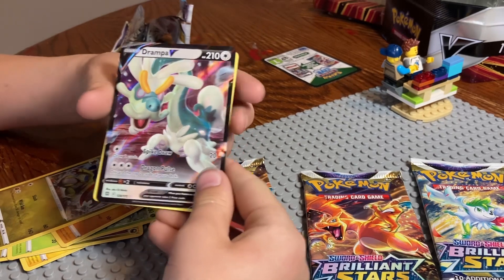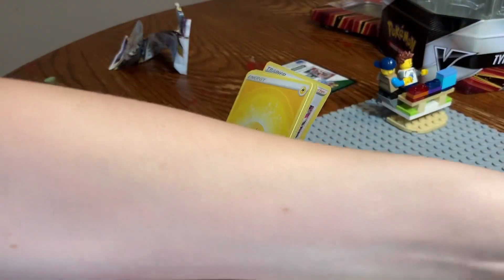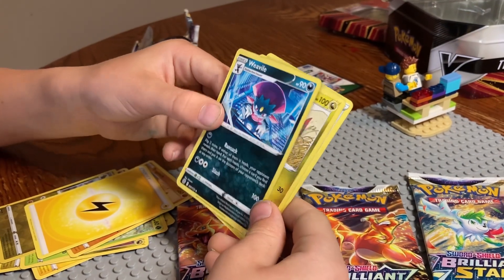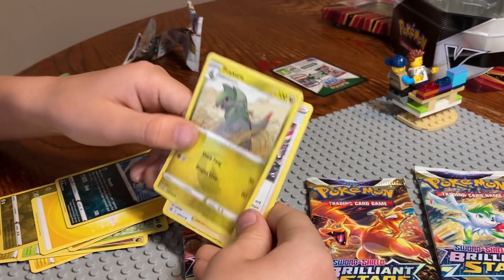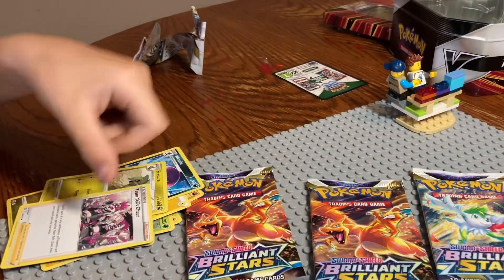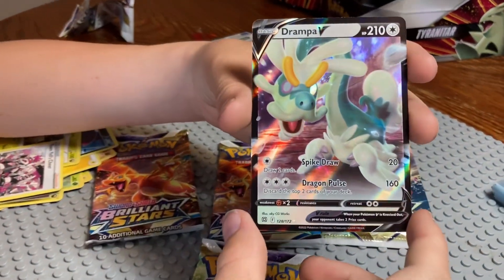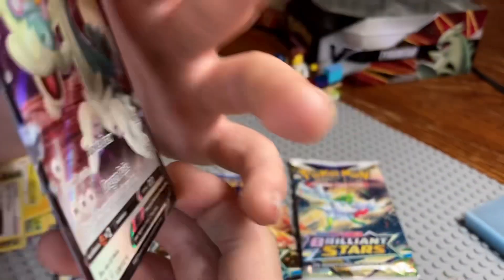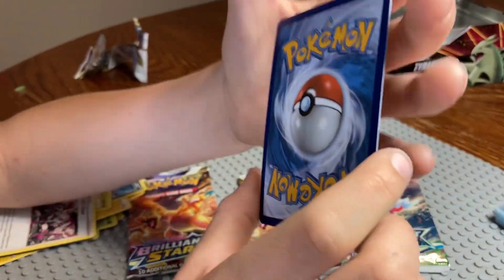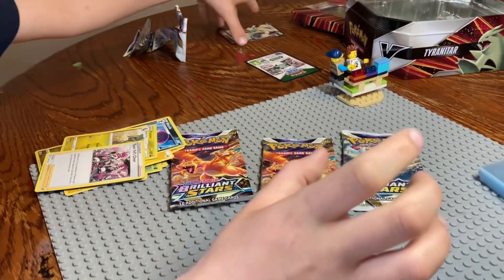Oh, that's a holo — a reverse holo, I think is what they call this. Drampa V. Drampa! Got a Drampa, got a Drampa. We got an Emolga. Weavile. Team Yell's Cheer. Let's take another look at that — oh man, that is a good looking card. Pretty good centering, looks like it could be a little better. Nice card. We're gonna sleeve up — catch you for the next pack.